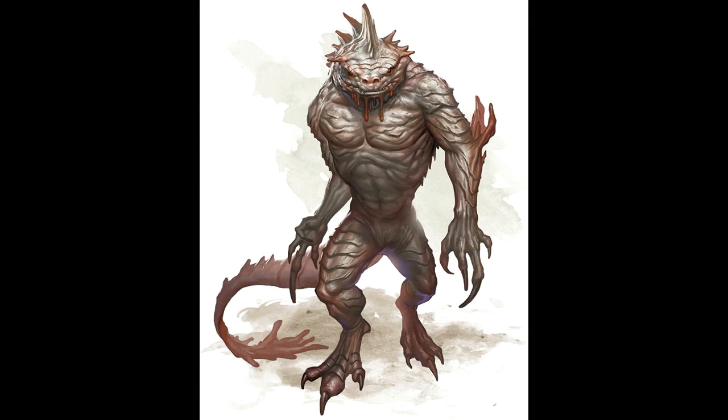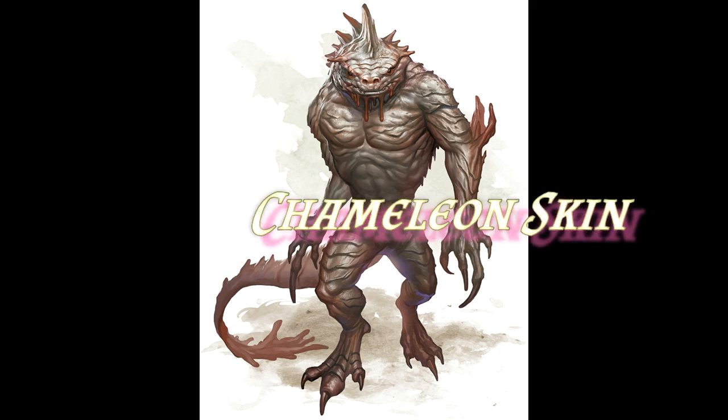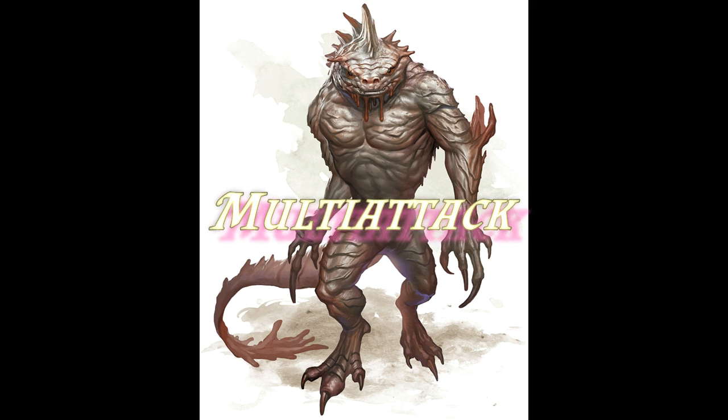Troglodytes have really good abilities. They start off with darkvision up to 60 feet, meaning you can go in any ecology you like - if you want to put them in a dark dungeon or outside, it's going to work either way. They're also creatures that have the capacity to have advantage on Dexterity stealth checks, so this means they're good ambush monsters. Especially when you consider the fact they have multi-attack - two claws and a bite. If that catches someone unaware it's going to do a lot of damage and it can really set a party on the back foot.